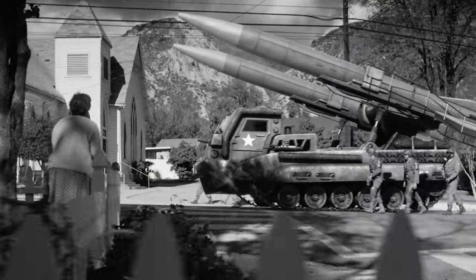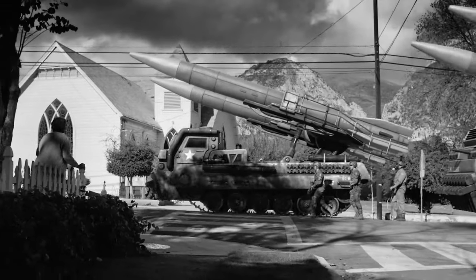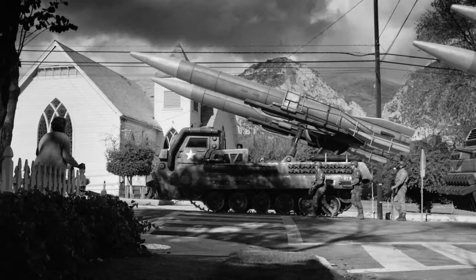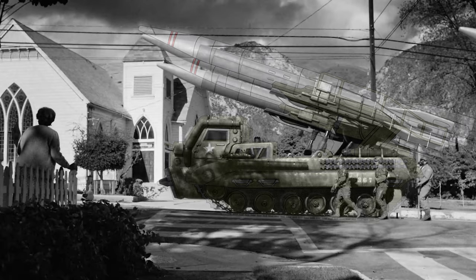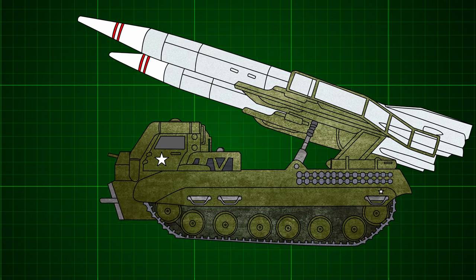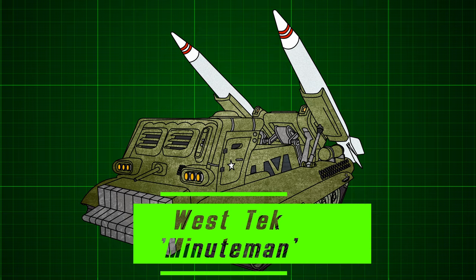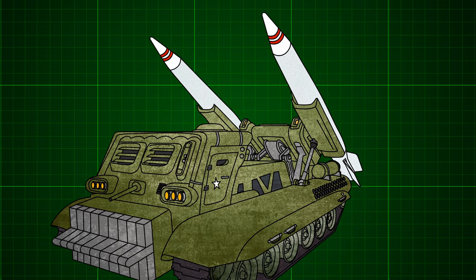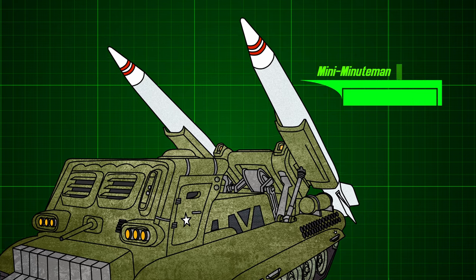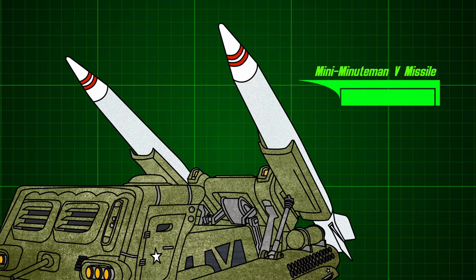While the Sino-American conflict rages in Alaska, a convoy of American forces and hardware travels north through the newly annexed Canadian territories, drawing disapproving stares from the onlooking Canadian loyalists. Counted among the convoy is a platoon of West Tech Minuteman Transporter Erector Launcher, or TEL, vehicles, deployed with a payload of bunker-busting medium-range miniaturized Minuteman V missiles for use on Chinese emplacements along the front.